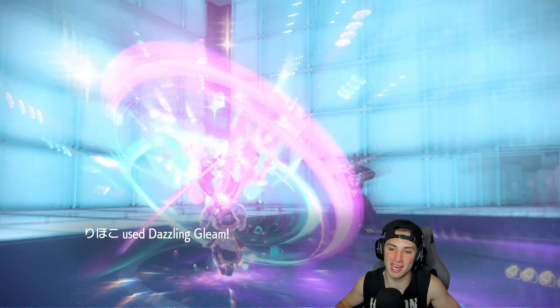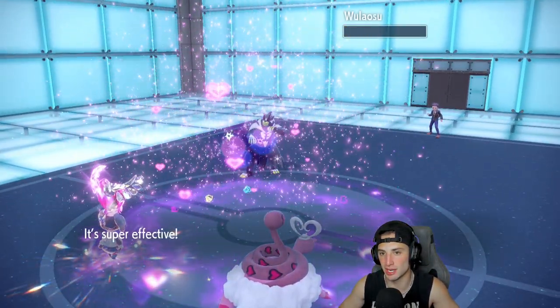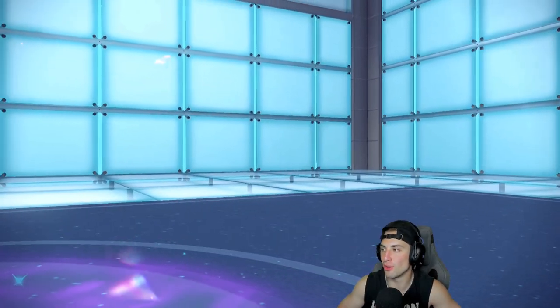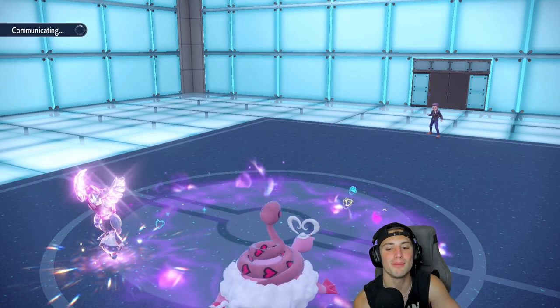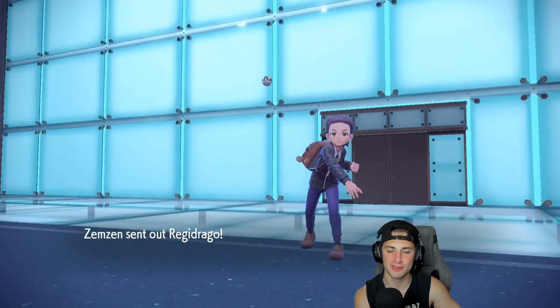Earth Eater doing me so dirty. Dazzling Gleam comes out and hopefully Mystical Fire can KO — I think it might. That hurts my soul, I just gave it free HP when I could have taken it out. Another Gleam and Mystical Fire this time around — come on Jeans, you're better than that. Mystical Fire rips into Orthworm and takes it out, no problem. Dazzling Gleam cleans up, and that pretty much sets us up. Final Pokemon is Regidraco — chances are it has nothing but Dragon moves and we've got two Fairy Pokemon. That's too easy.